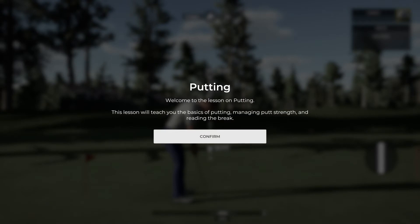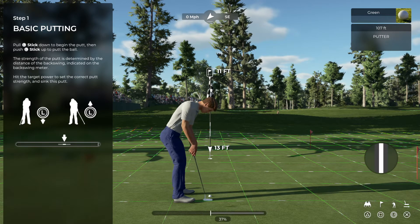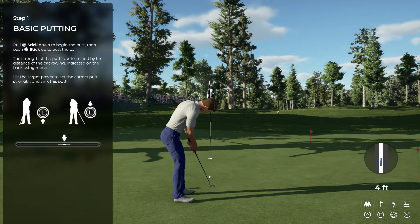In this lesson, we're going to talk about one of the most important skills you can have at your disposal, and that is putting. To begin your putt, pull back on the left stick. The farther you pull back, the stronger your putt will be. When you feel you've got the power right, push the stick forward to putt. Let's try sinking this ten-footer. So you can hold it, you can gradually put it back, as long as you don't stop. But if you put it right back like that, it goes really, really quickly. It's in the zone — good job, that's what we're looking for.